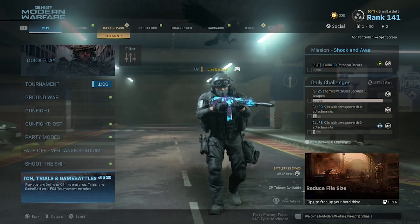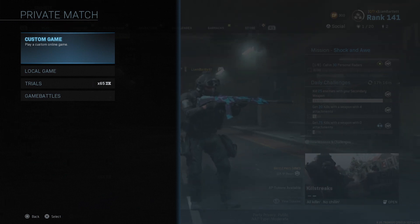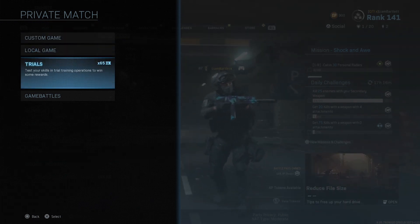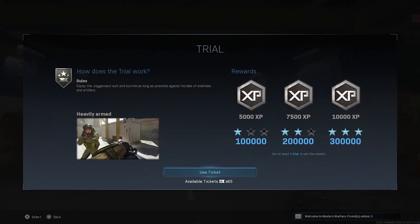Step 2. Click on the multiplayer menu and navigate to the bottom where it says private match, trials and game battles. Step 3. Scroll down to trials. Step 4. Click on Season 1 and choose Heavily Armed. This will use up one ticket. One ticket will give you free attempts at the trial, meaning you'll be able to stack an easy 60,000 XP per ticket.